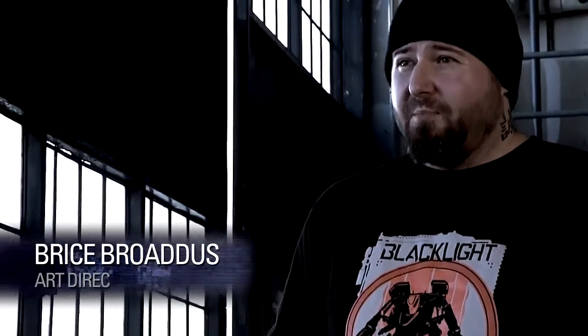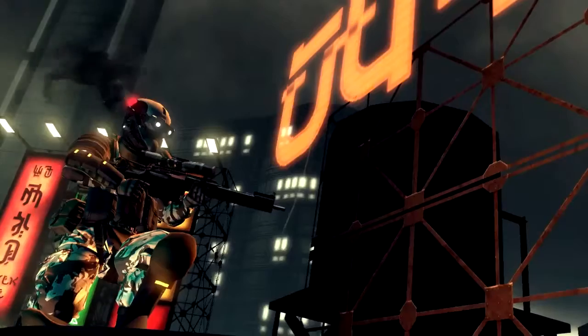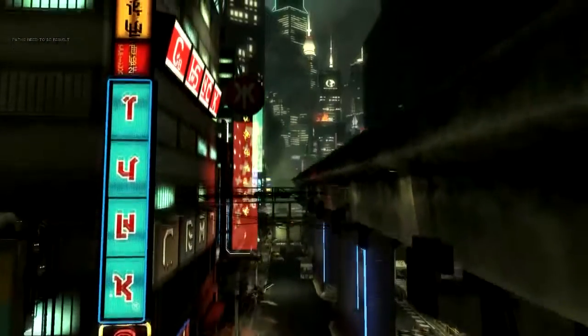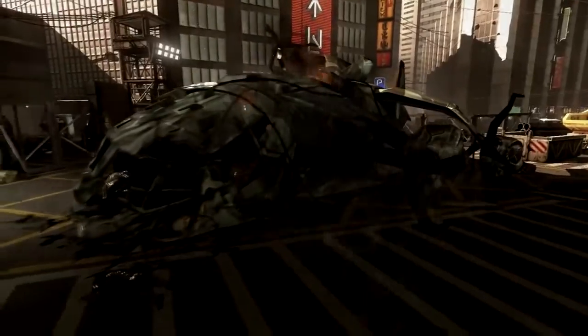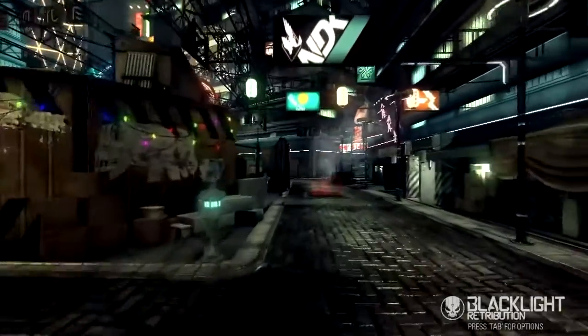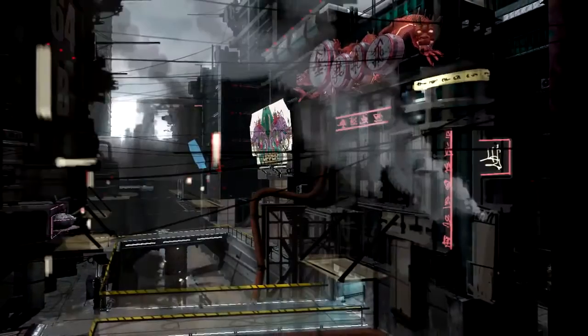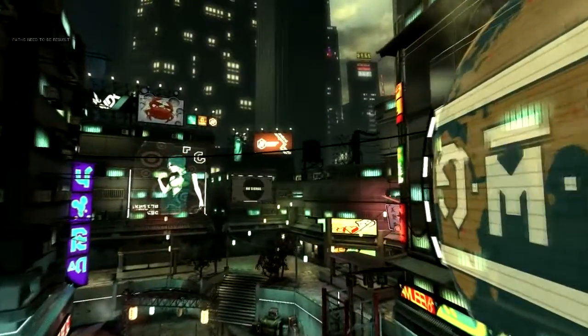The theme we wanted to go for in Blacklight was something based around human technology. We're not in a far-off place on a far-off planet. The style of our game is mainly based on a futuristic Neo Tokyo with a lot of overbuild, a lot of signage, a very populated city that's kind of war-torn, yet everything's still recognizable and feels like it's in the near future. As you're running around, you'll probably see brick sidewalks and stone buildings, but over the top of that you'll see really advanced structures and interesting elements built over the top of modern-day buildings. You get a sense of both the past and the future.